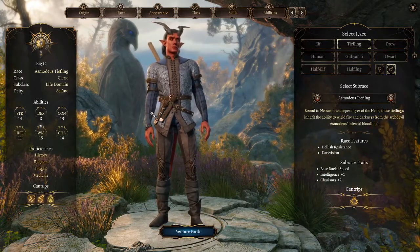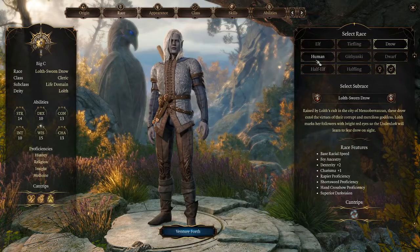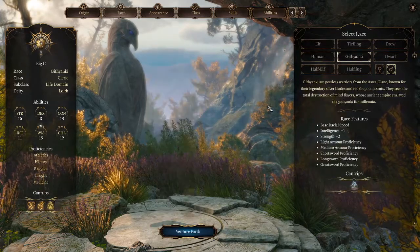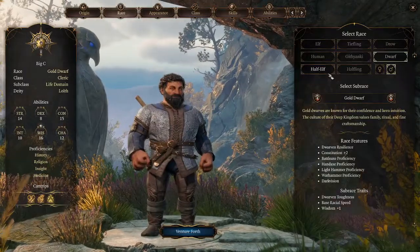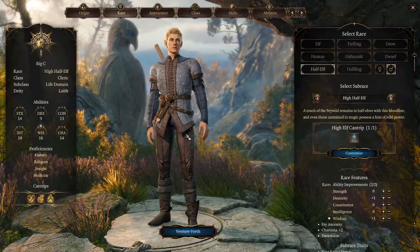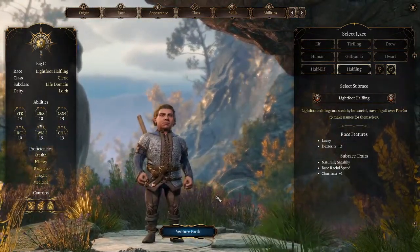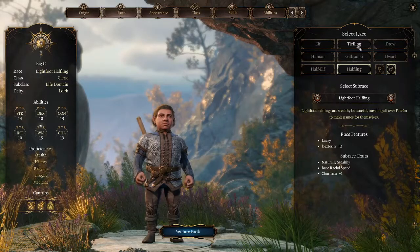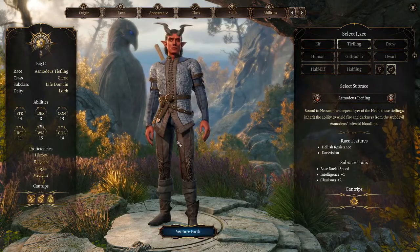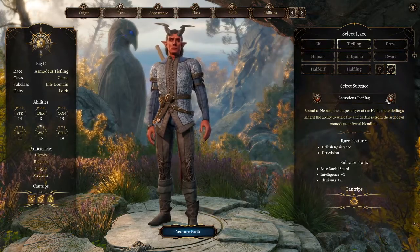Let's go with tiefling — these guys look pretty badass, like Hellboy. We've got drow, human which looks generic, half-elf who's full size, and halfling which is even smaller than the dwarves. I have never played as a tiefling before, so I'm going to try that out.